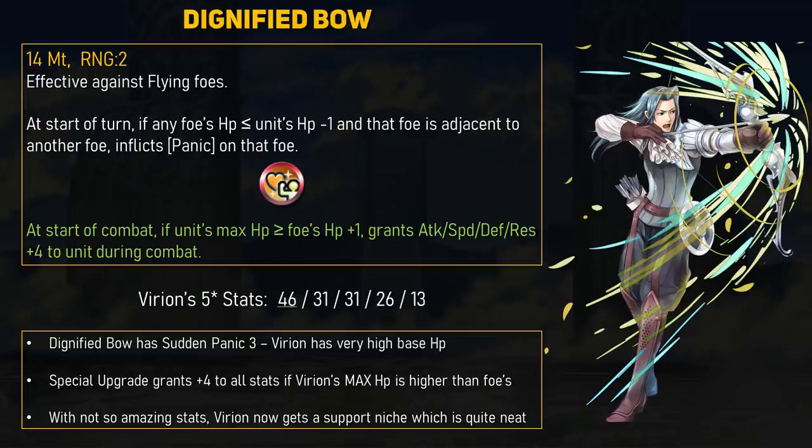Fun fact — Varian actually has the highest base HP stat out of all ranged units still, and that's thanks to also having the lowest base Resistance in the entire game, tied with a few others. Having Sudden Panic on a weapon is pretty cool; Aversa also has it and she is one of the best support units in the game. That said, she also inflicts minus 3 stat debuffs, but Varian has more base HP than Aversa and can go even higher with a plus HP boon. He also only needs one more HP than the enemy, while Aversa needs three more. The Special Refine for the Dignified Bow states: at the start of combat, if Varian's max HP is greater than the foe's current HP plus 1, then he gets plus 4 to all stats.